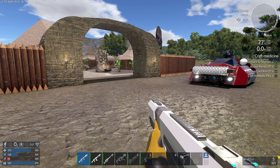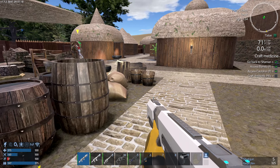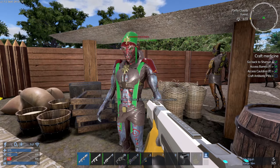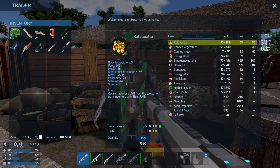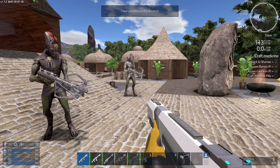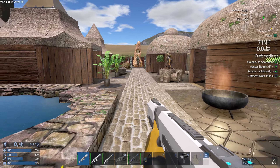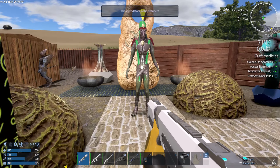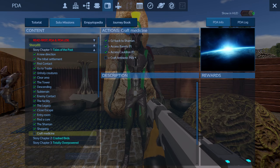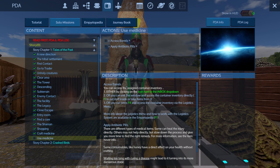Access the barrels - which I've done. Those other barrels just annoy everybody. I got herbal leaves from him. I hear predators in the distance. Those guys with their crossbows really hurt. All right, I've had enough of you. Use medicine, access the barrels, apply antibiotic.